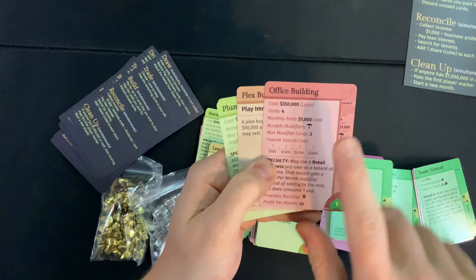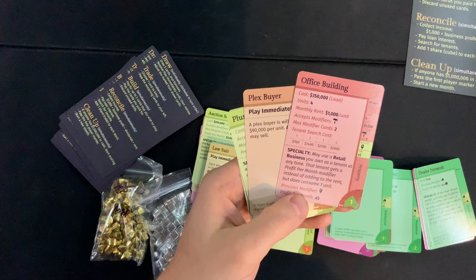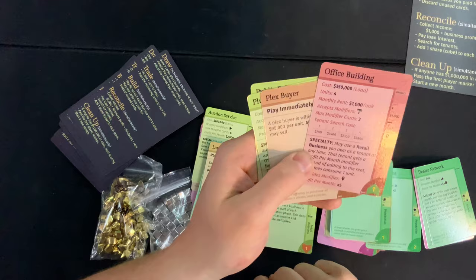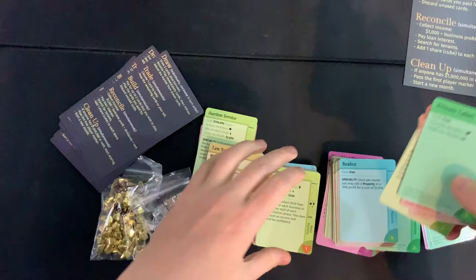These look like multiple-use cards right here. We have the office building, the cost — 350,000 loan units — monthly rent, 1,000 a unit, accept modifiers, the paint, max modifier cards, tenant search costs, specialty — may use a retail business you own as a tenant. Like this sounds insanely in-depth and detailed. And then all of this information on the right, which presumably means that we're going to be able to slide cards like this — and I love when we can slide cards like that.